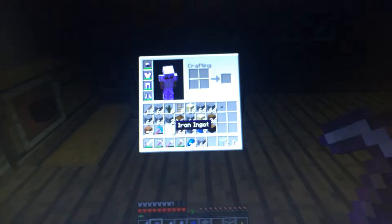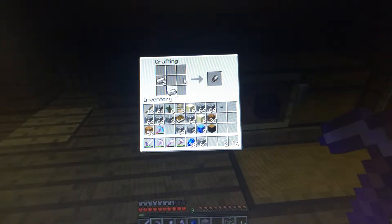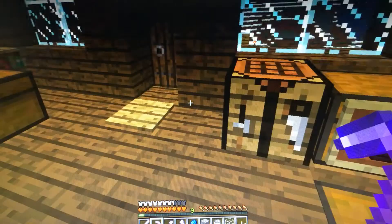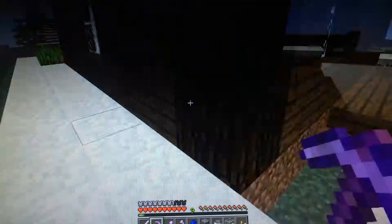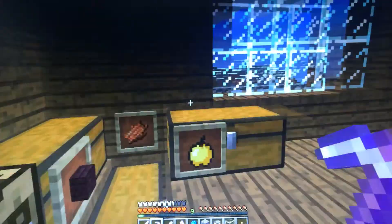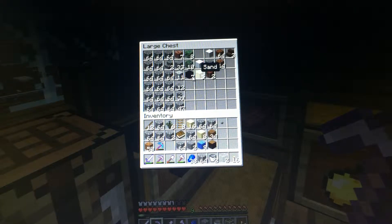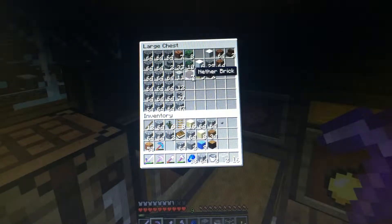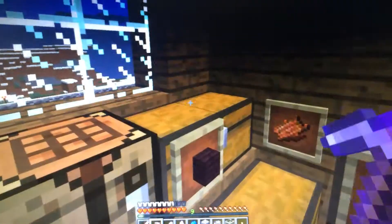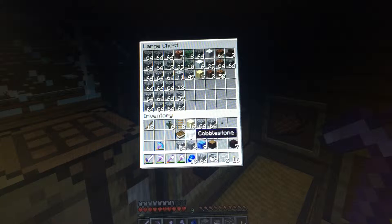If I just make a couple more buckets — I can only make, oh yeah perfect. Now if I found a cow I should be able to make a cake, which would be cool. Let's grab our other bucket just in case. I could do this with nether bricks — yeah, we will use nether bricks. I'm just gonna empty this hole and get all these blocks.